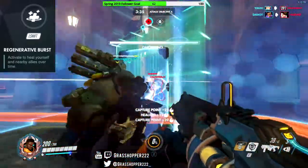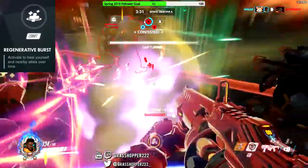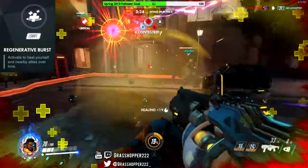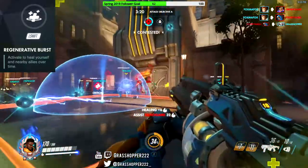It's not like Brigitte's Inspire passive heal, which heals a flat amount over time. This activates immediately and puts an effect on your team to heal them over time — it won't heal them after they walk in after the burst. I'd wait to use this until after the Immortality Field, because it's better to be unkillable than just heal a little.